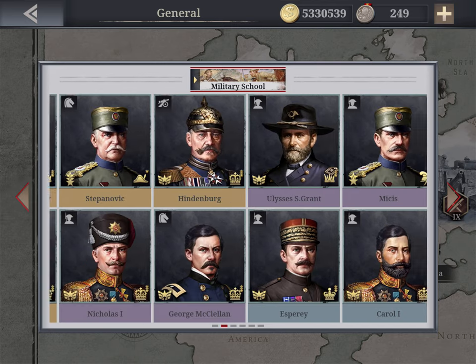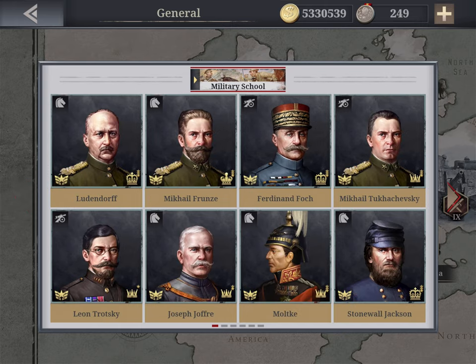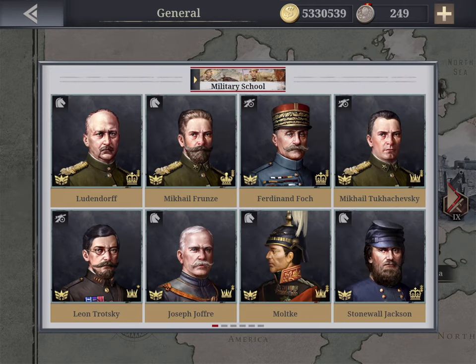My artillery number two is Hindenburg — also with a Quadrant, 135 general and 99 artillery at Emperor level. Honestly I rarely use more than two artillery generals because I'm a cavalry person. Tukhachevsky and Trotsky serve as backup artillery if needed. My advice: spend your money primarily on top-tier cavalry, then invest in a couple of artillery generals — that's all you need.